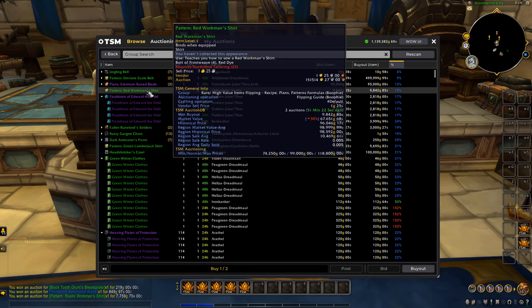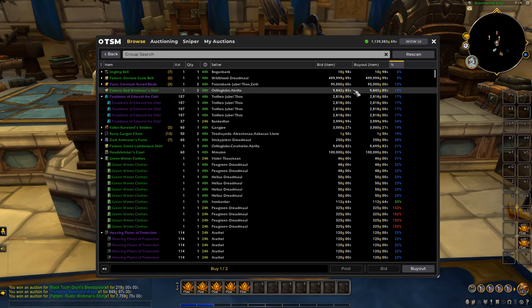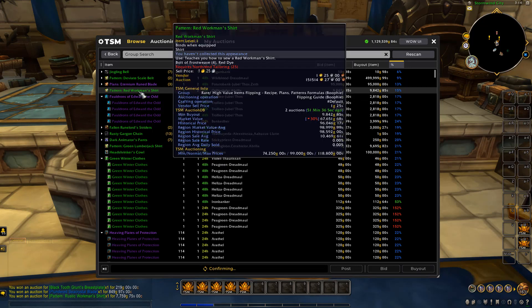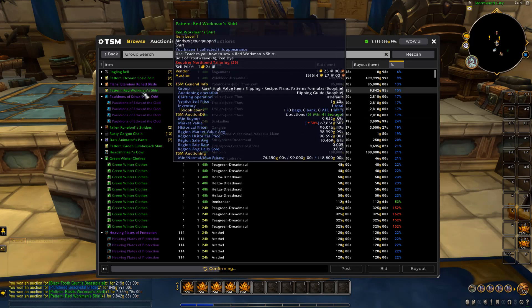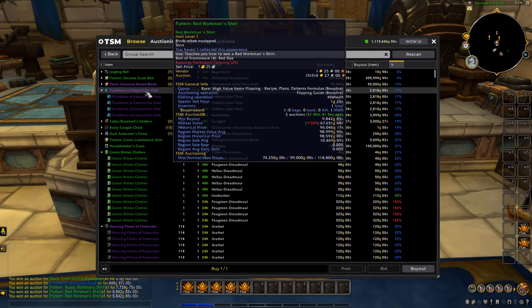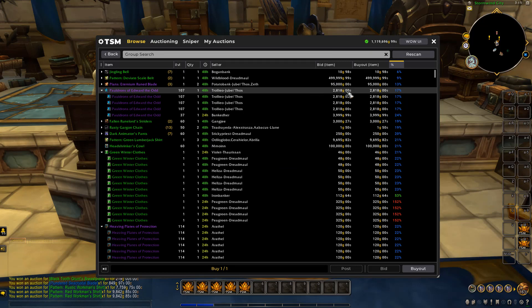Moving on to the next recipe — it's got a bit higher sell rate, and just like the other one we'll relist it for 118K. There are two of those and we're only paying 9.8K each, so we're going to buy both of those. They do have a lower sell rate, however we are planning on flipping for a long time so we should be able to get the sales eventually.